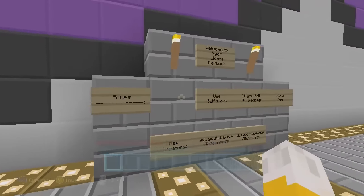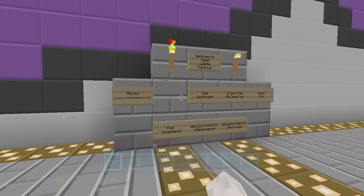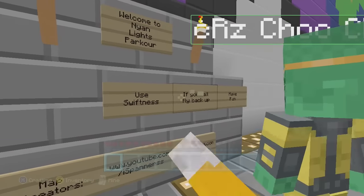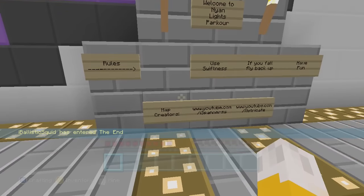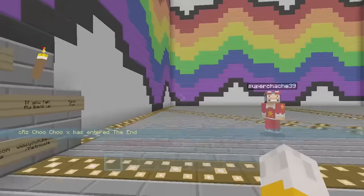If I hop over here to the sides, one sign's missing. I think that sign used to say play on creative. I think someone destroyed it because we're actually playing on survival. But yeah, use swiftness. If you fail, fly back up. That is obviously not going to happen, and have fun. This is a race map that was built by iSpanners and Metricate, so a shout out to them. There will of course be links to their channels in the description.